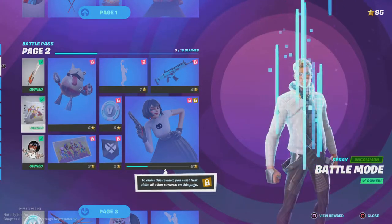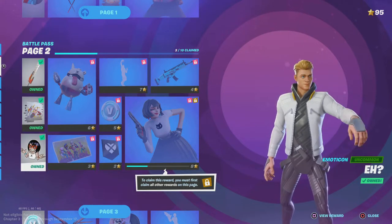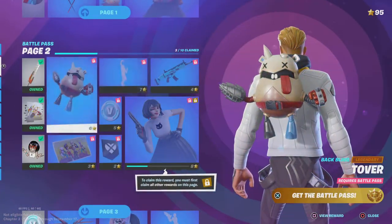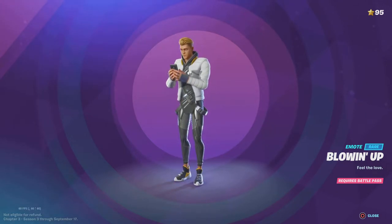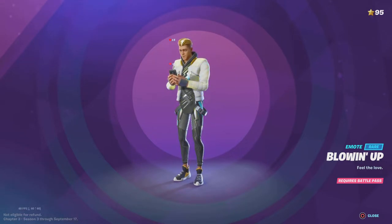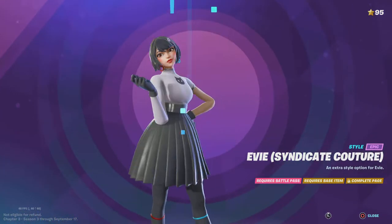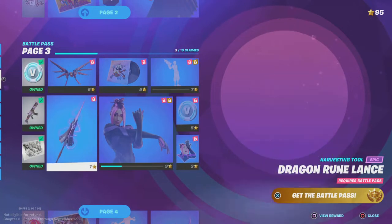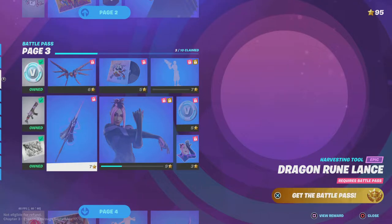In the next page we have this pickaxe, obviously got the spray, got another moticon, and we just got skin after skin. You can see this is the last one. You got a wrap here, it's quite cool actually. You got the skin - it's not so much here. You got this Adris, she looks quite cool. You got this pickaxe, it actually looks sick, it's amazing.